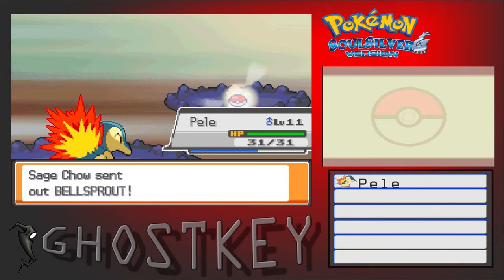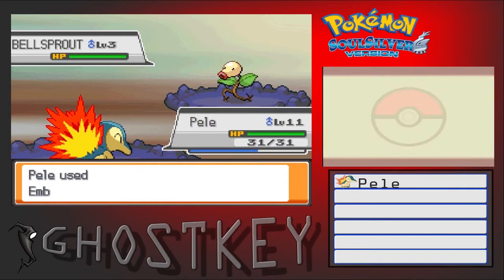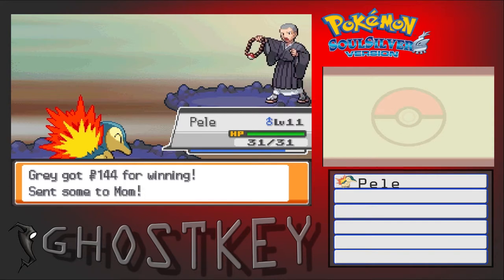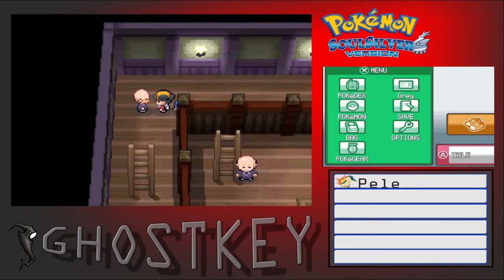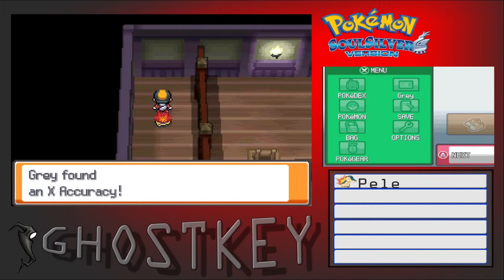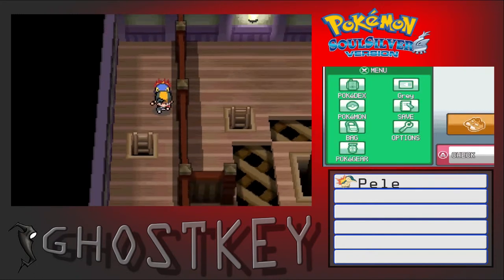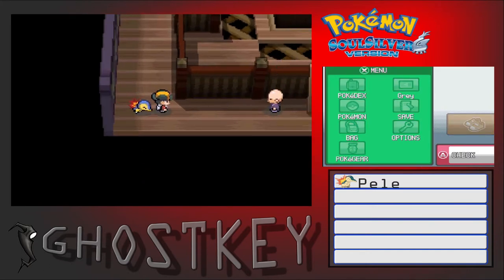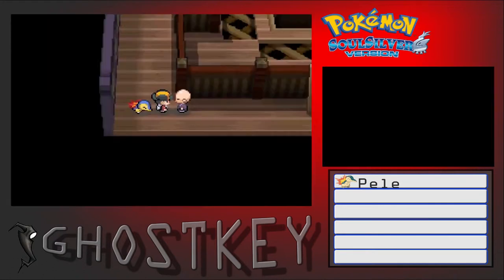I don't think I'm gonna go pick up anything else for Falkner. I was thinking about a Geodude, but the problem is I'd have to use Pokegen to evolve him, and I'm frightened I might mess it up. I don't think I'm gonna pick those up quite yet. I like Geodude — how many times can I say Geodude in an episode? We'll find out.